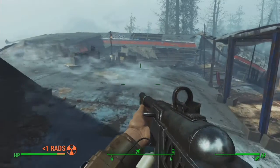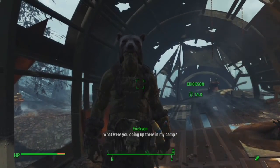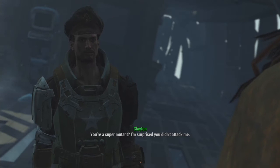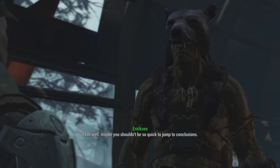Here it is on the map, and once you come here, you'll actually be berated and yelled at and get a gun pulled on you by Ericsson, who is a friendly super mutant. He will not attack you, and he actually has some cool conversation, but I'm not going to talk about it in this video.